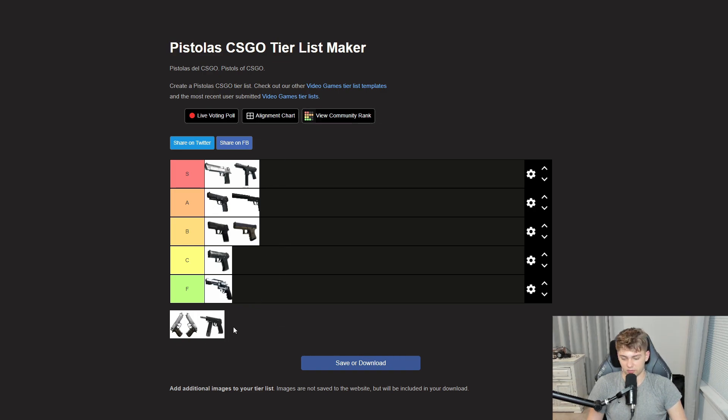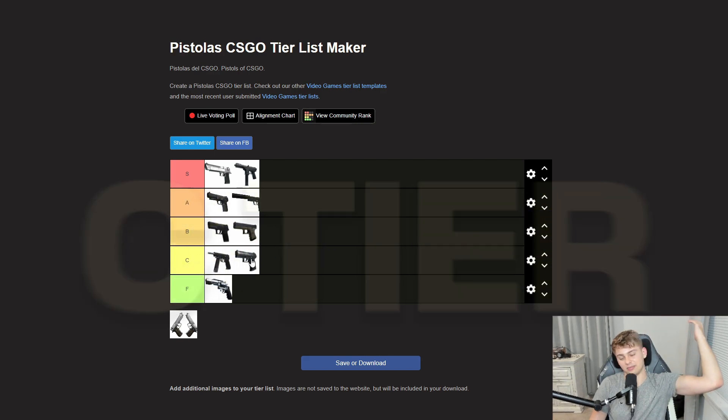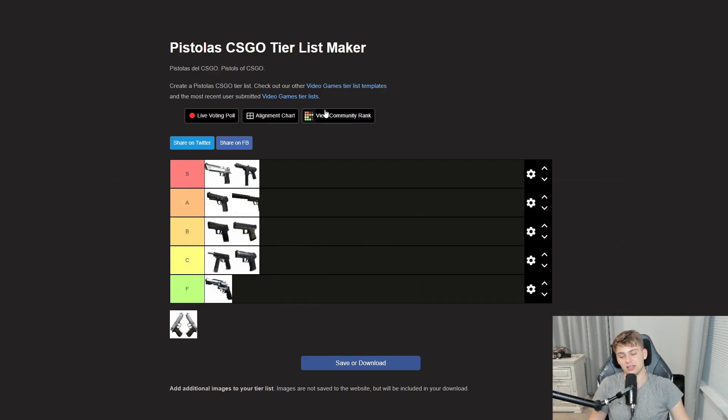Speaking of garbage though — bad gun — I would say the CZ. Some people are insane with it, but overall it's just not an effective gun to use, even if it is fun. I just don't think there's much value in using it. I think overall it's just a bad gun. I would put it above the P2K but in C tier. I think it's just way more effective to be using the Five-SeveN instead of the CZ.